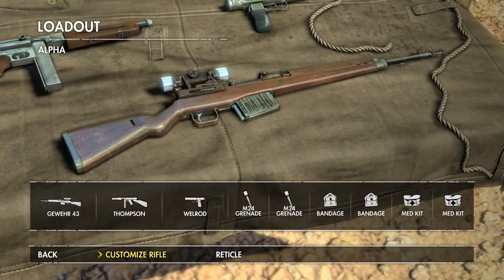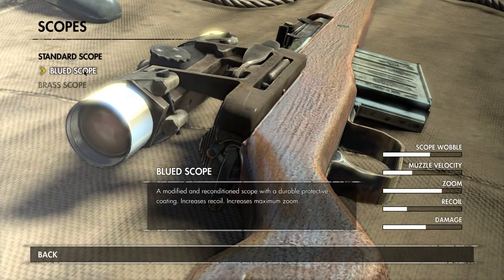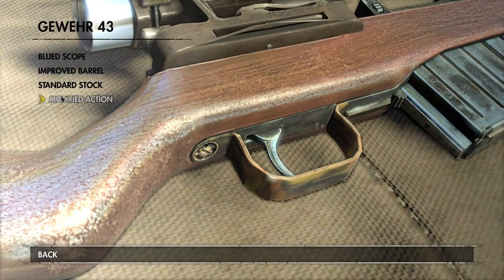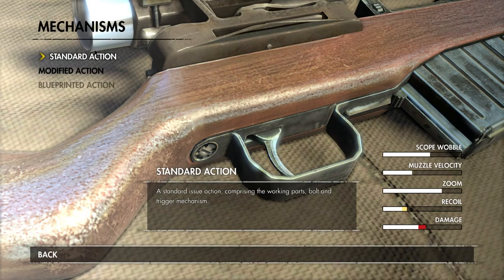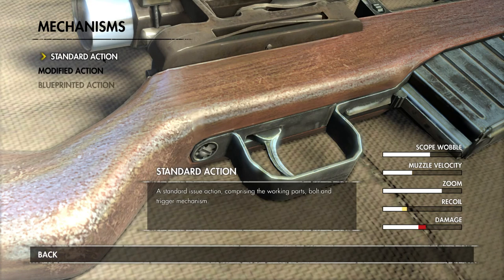We go to Customize Rifle. I took the blue scope, which decreases recoil but increases zoom, which is actually something that I want. Modified action — I changed it from standard action to a modified one, which increases recoil and increases damage. Or decreases recoil... I don't know. Action compass works both.